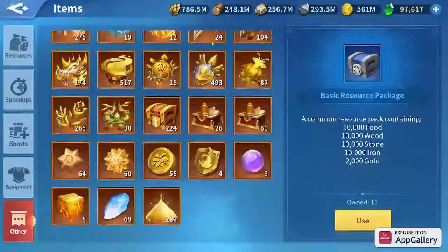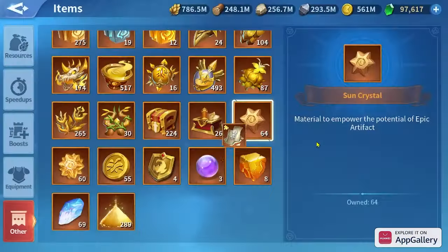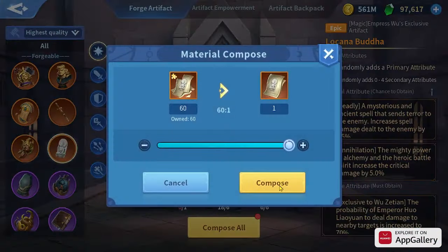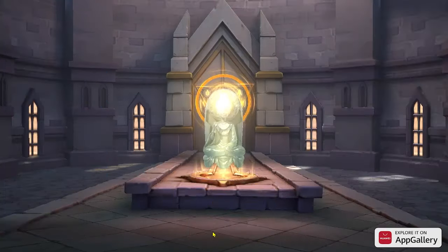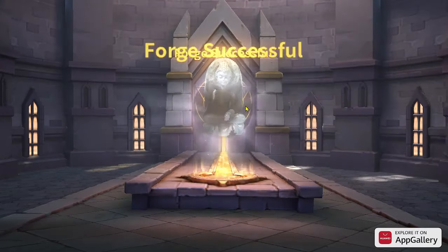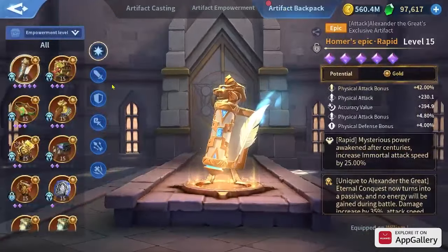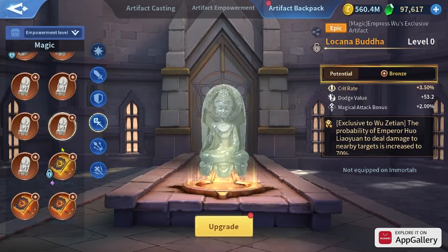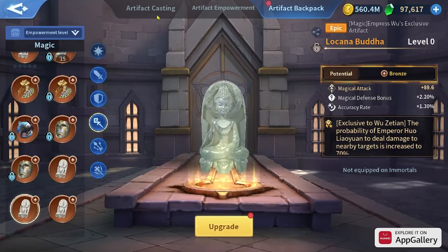The chest is appearing here — yep, it's here, so one more. Let's pray together guys — crit rate with annihilation, please! Nothing. I don't think I have good luck today. I keep getting trash artifacts for Embrace Wu — just trash, nothing, nothing.